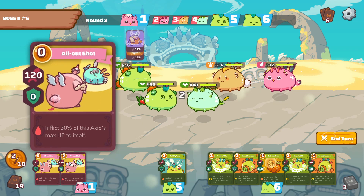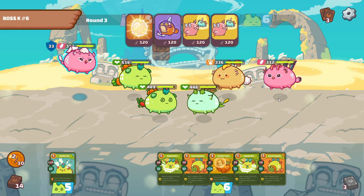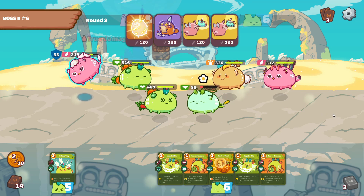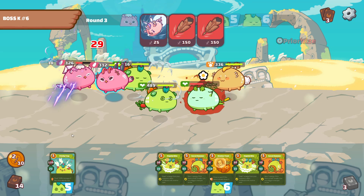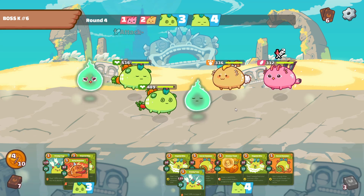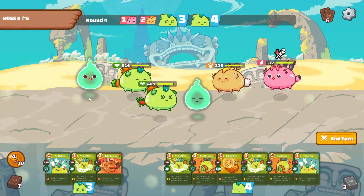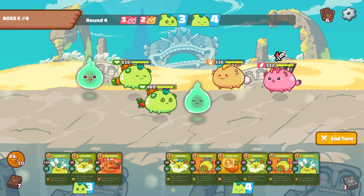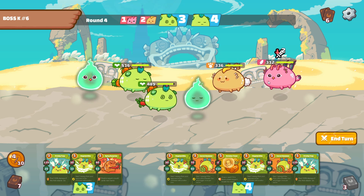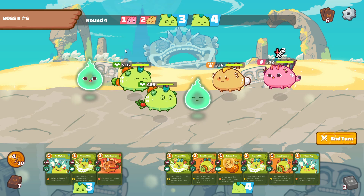We get the kill on their plant right before they attack the bird. That was a decent result - managing to get value out of our bird despite our card draw and getting that kill before we were taken out. Could have been worse, but it's not ideal. I would have much preferred to have taken out one of their real damage dealers, but you can't always get the cards you want.